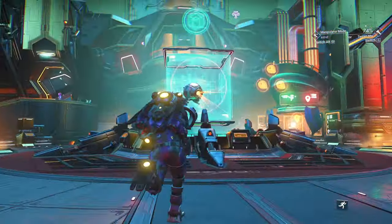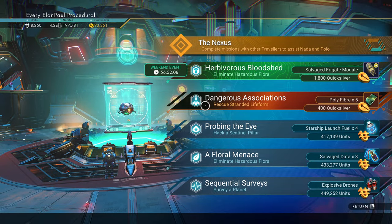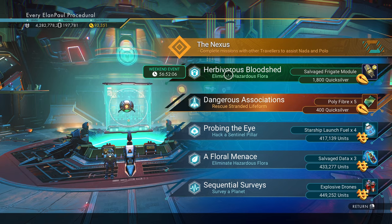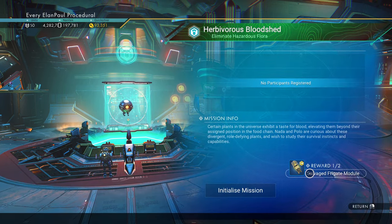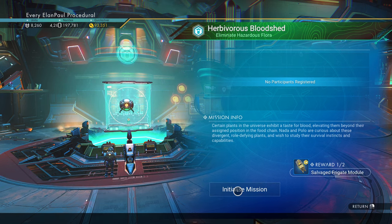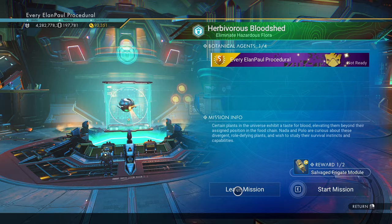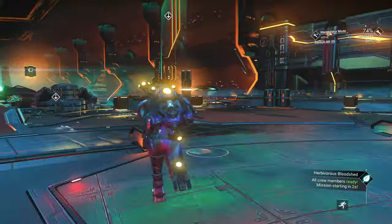Let's see what our mission is for this weekend. Of course, we're all speed running, so this is kind of a break from things. Eliminate hazardous flora. And we're going to get salvage frigate modules as well as 1800 Quicksilver and about almost half a million credits — or as we like to say, space bucks. Let's go ahead and start our mission and go kill us some plants.